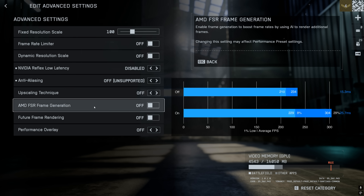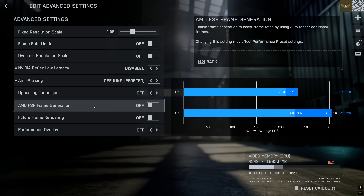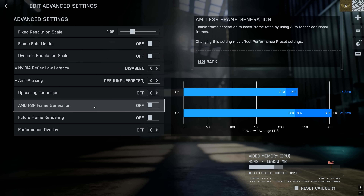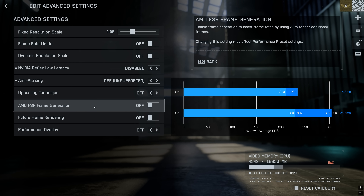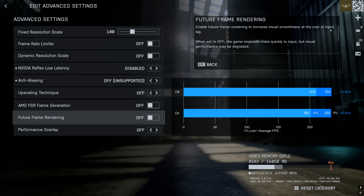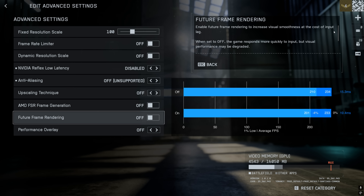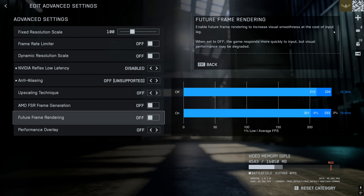Frame generation I would always recommend against using because it significantly increases system latency - from 15 milliseconds all the way to 25. Whether you use AMD or Nvidia frame generation really doesn't matter, both are horrible options and should be avoided. Finally there is future frame rendering, which as the in-game text states increases input lag, and from my testing this is actually true - input lag increases from 15 to 18 milliseconds while also reducing overall system performance. My recommendation is to leave future frame rendering disabled as well.